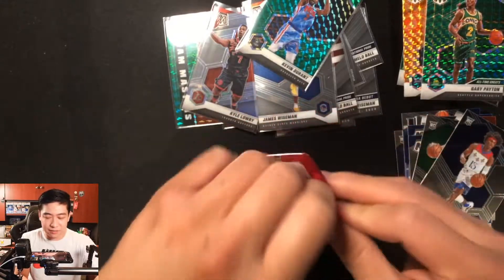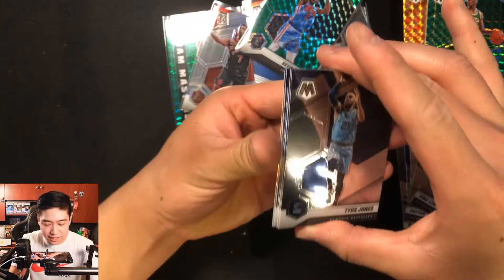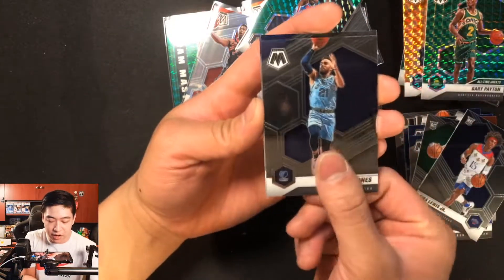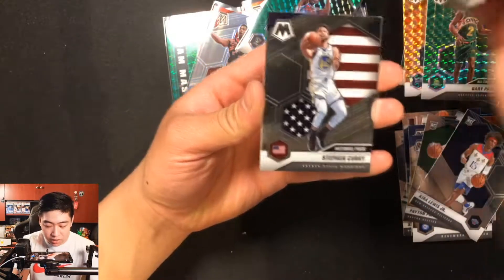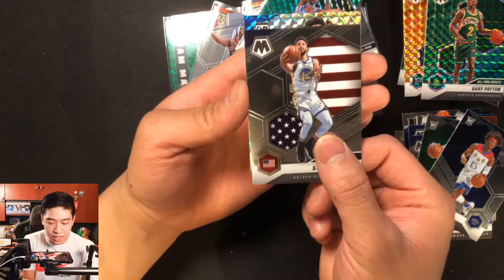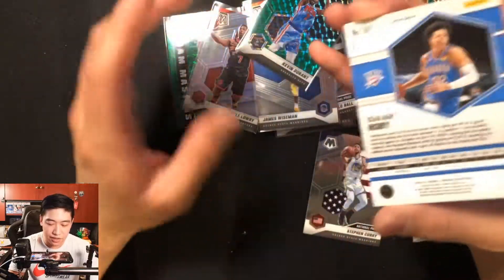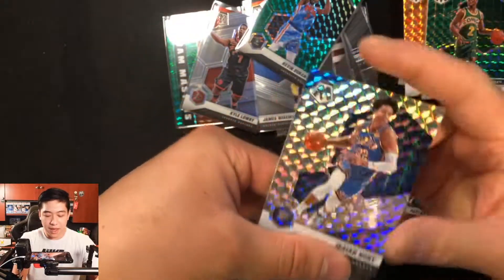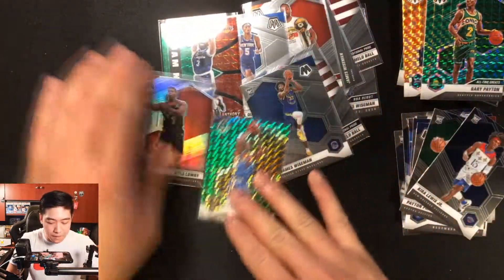Final pack: we do have a silver in here and I think a rookie too. I see Kings colors — but it's not a rookie, it's a Stephen Curry National Pride. No rookie at the end, and our silver is Isaiah Roby. So our two silvers across all three boxes were Isaiah Roby and Larry Nance Jr. — not the craziest pulls.